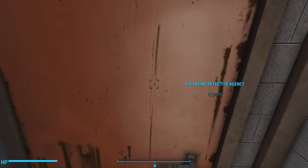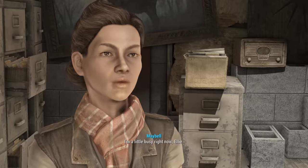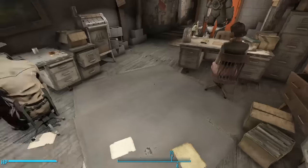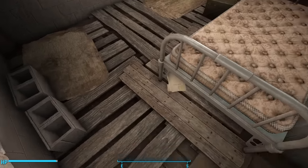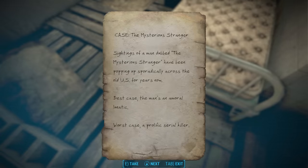In Fallout 4, the Stranger is back and we get a little bit more information. Our favorite synth detective, Nick Valentine, is currently investigating the Mysterious Stranger. If you go into his office and look under Ellie's bed, we find a case file on the Mysterious Stranger. In the note, Nick says that sightings of the Mysterious Stranger have been popping up sporadically across the United States for years. Based on reports, Nick thinks that the man is an amoral lunatic.